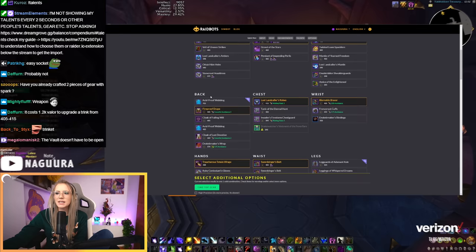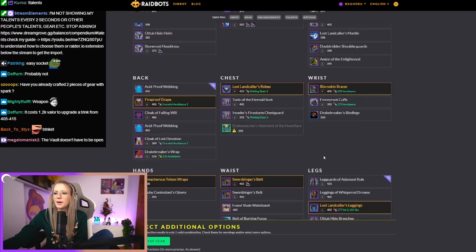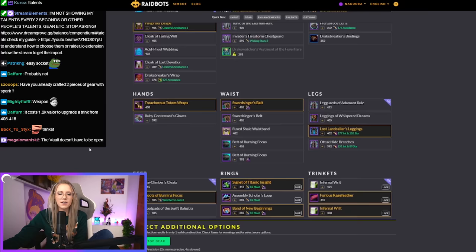Now you will see the items from the vault. They have a GV icon — this means it's from the vault. For example, these leggings are from the vault, and so on. Now you can compare them.